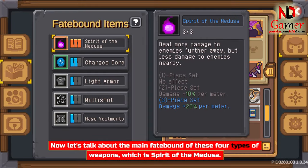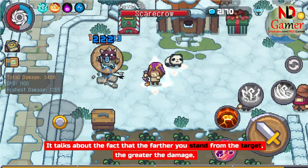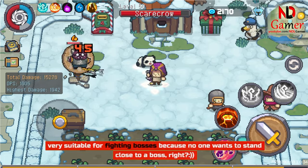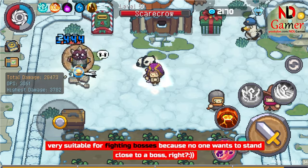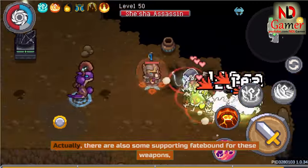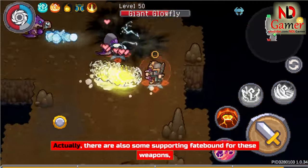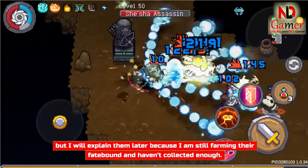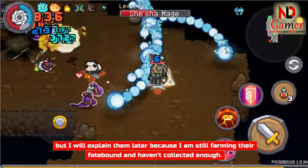Now let's talk about the main Fatebound of these 4 types of weapons, which is Spirit of the Medusa. It talks about the fact that the farther you stand from the target, the greater the damage — very suitable for fighting bosses because no one wants to stand close to a boss. Actually, there are also some supporting Fatebound for these weapons, but I will explain them later because I am still farming their Fatebound and haven't collected enough.